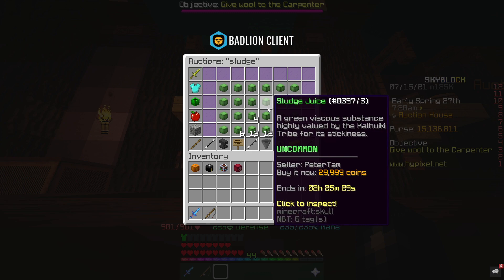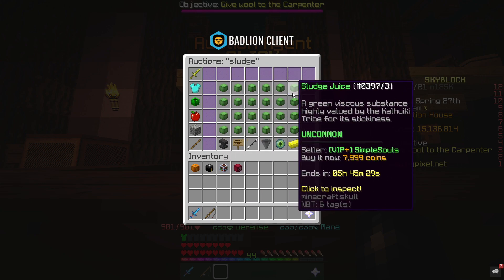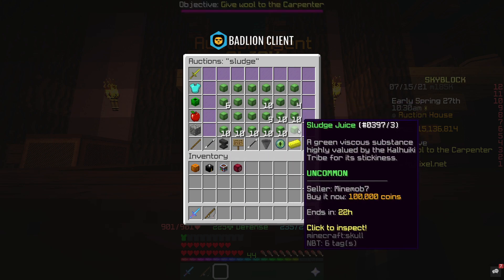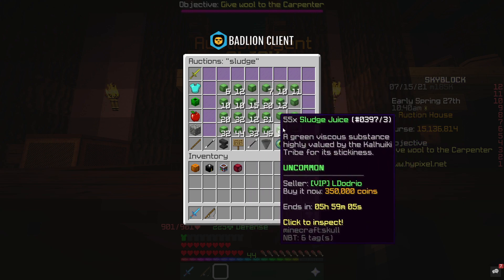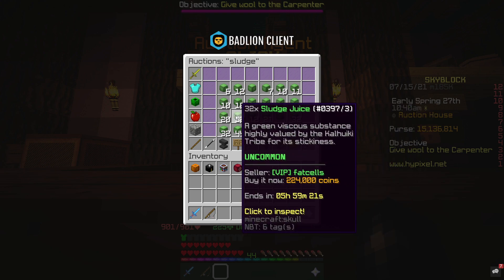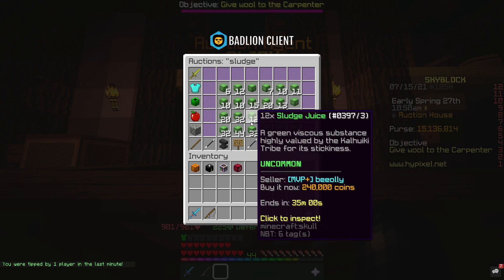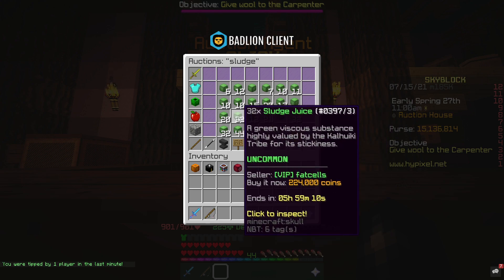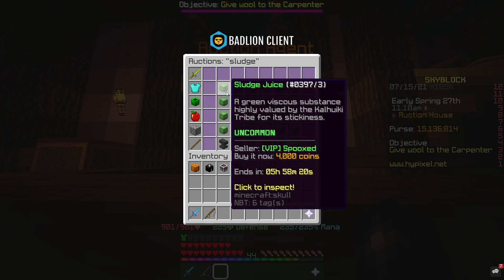In case you're not aware, sludge juice can be crafted into the new drill that came out with the update. It's worth scrolling through the pages because sometimes you can pick up great deals in bulk where people are listing for way too cheap. There's one right there — that's a very good snipe. The downside is you'll probably have to list them individually to make a lot of profit, which can get a bit time consuming.